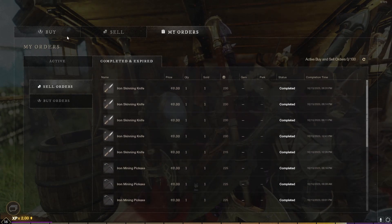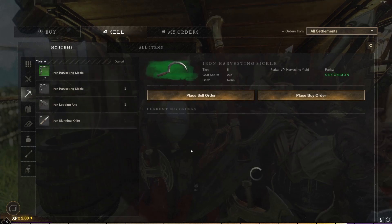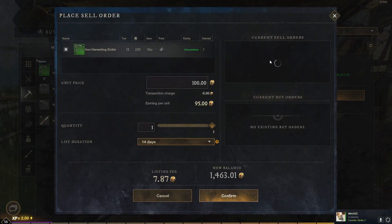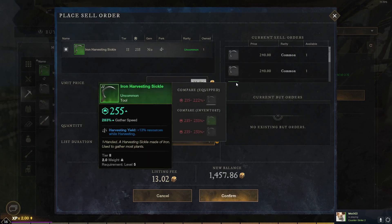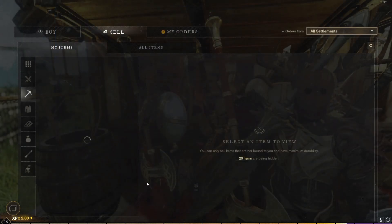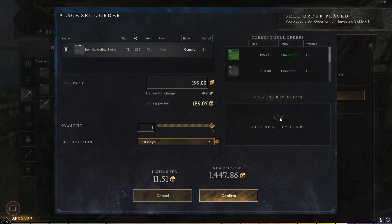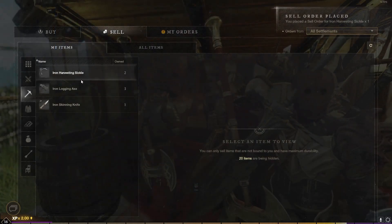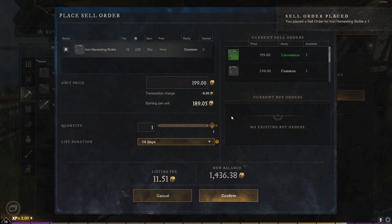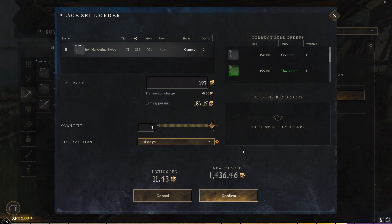These were big profit and all these sold. So what we're going to want to do is go to my items, go to tools. We'll put them at basically one less than the highest offer — like 239. These may not sell though; it may be safer to do like 199. You're still making huge profit and they're more likely to sell at that price. We can do 198, or maybe 197.